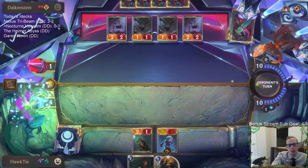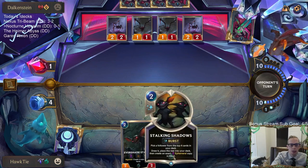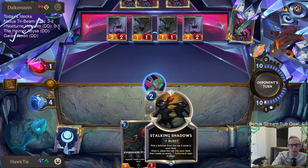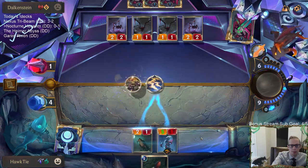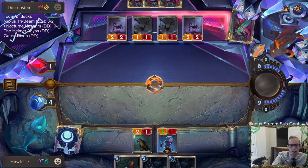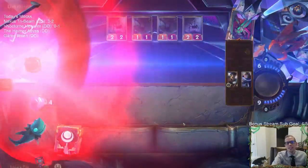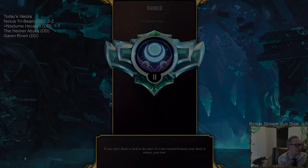Not a Puff Cap — I can't afford that. Doom Beast is a good one, especially now that we have this Burst card. Let's look for Doom Beast. There it is. They drew a Puff Cap — we gave them Puff Caps and forgot about it. It worked!